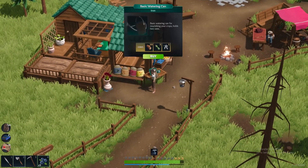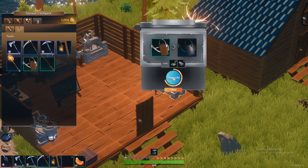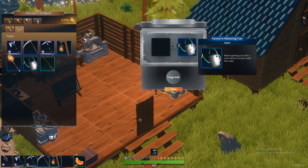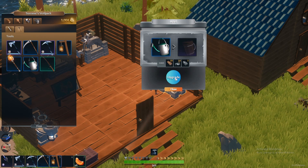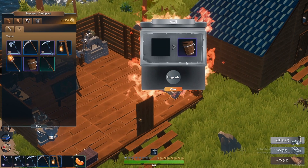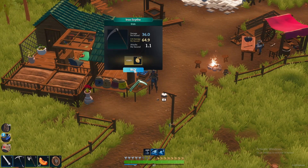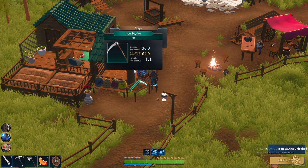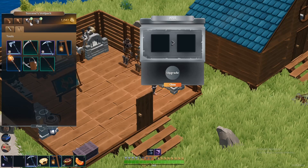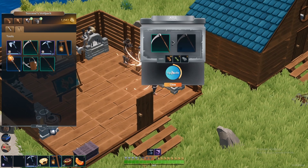You must purchase the basic watering can from Steph on the starting island before you can water your crops. After purchase, the watering can can be upgraded at an anvil to the farmer's watering can, and finally the big bucket. Upgrading the watering can allows you to carry more water. After purchasing the basic watering can from Steph, the iron scythe will become available in her shop. The scythe enables you to harvest multiple crops at once, and similar to the watering can, the iron scythe can be upgraded at the anvil. You'll want the scythe to accelerate your crop harvesting.